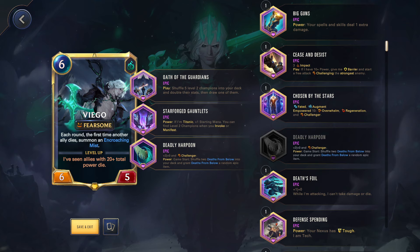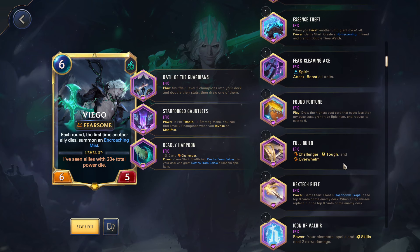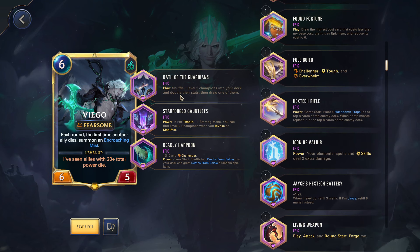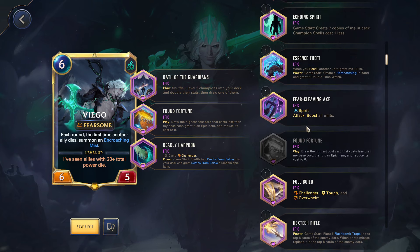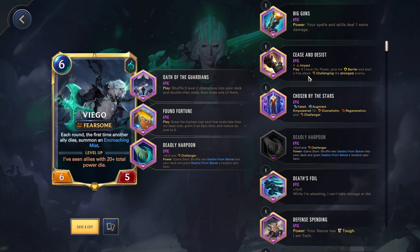Deadly Harpoon to hit the actual titanic, make him eight cost, and we're going with O for the Guardians. I was thinking about O for the Guardians with Star Gem, but then I realized there's no need because the cost reduction is going to be crazy - the stats of the card are already going to be doubled. I could also try to order this in a weird way where O for the Guardians triggers first and then Found Fortune triggers. I want to see if the shuffle happens first, then Found Fortune triggers, and I definitely don't want the harpoon - let's go with Cease.